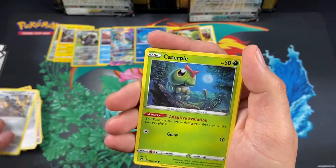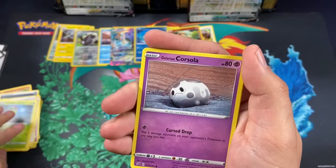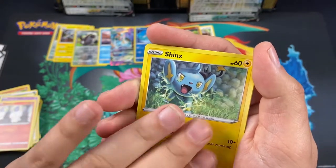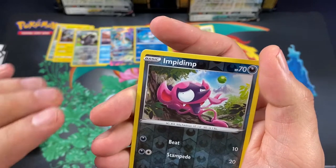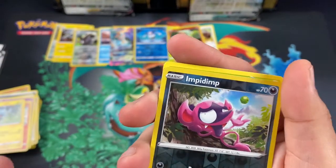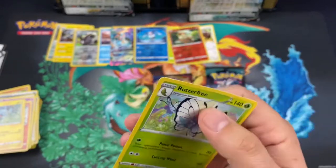We got Meowth, Caterpie, Corsola, Litwick, Shiftry, Liepard — and another Butterfree as a rare.